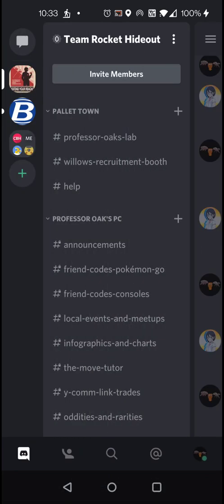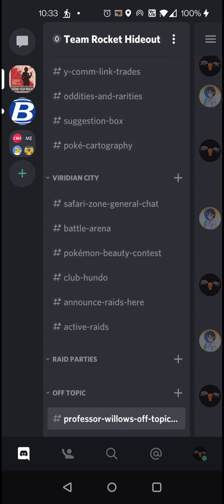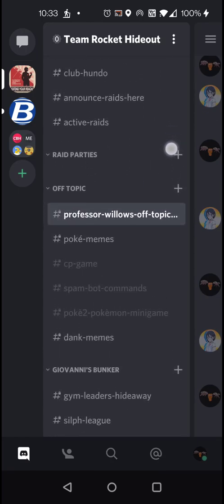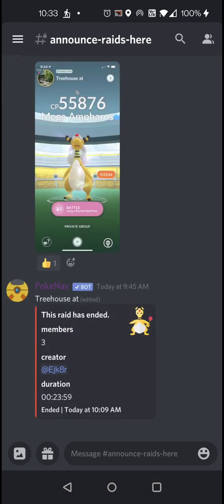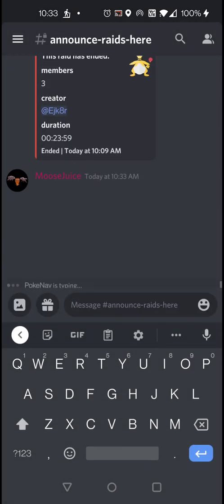I'm currently in the off-topic room. If I swipe to the right on my screen it pulls up the room list — you can hopefully see where my finger is touching the screen. I'm going to go to announce-raids and post the screenshot that I just took.